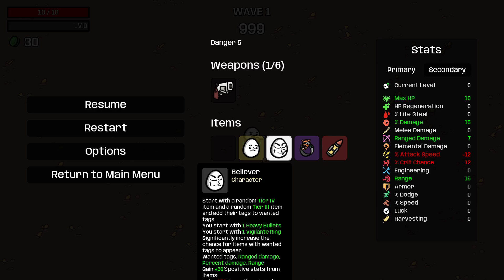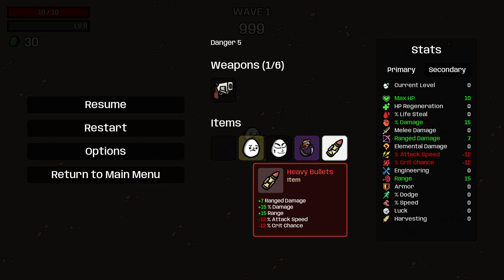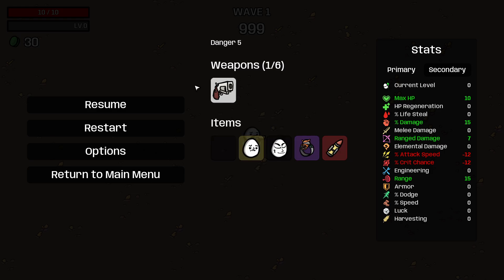We're also going to take Believer — when you get a tier four and a tier three item, you gain the tags of those items. So we have range, damage percent damage, and range. All your positives are 50% better, all your negatives are 150% worse. Our starting items are Vigilante Ring — plus 4% damage at the end of a wave — and Heavy Bullets: plus 7 range damage, plus 15% damage, plus 15 range, minus 12% attack speed, minus 12% crit chance. Of course we're starting with the revolver, and we're playing Boss Rush mode, so this should be fun.